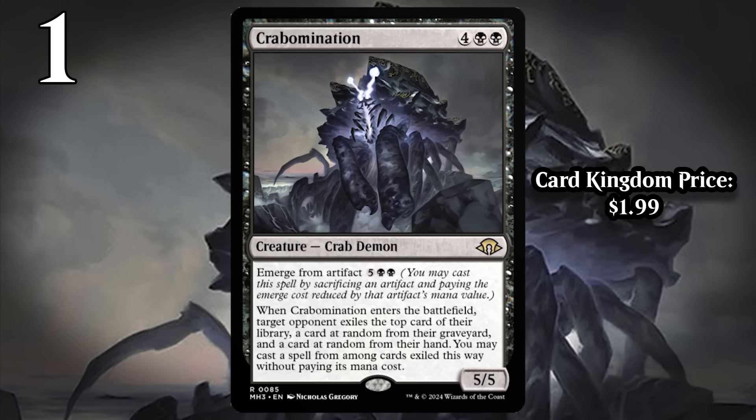Set the Emerge from Artifact part aside for now. What Crabomination does is enter the battlefield and make your opponent exile the top card of their library, a random card from their graveyard, and a random card from their hand. Then you can cast a spell from among the cards exiled that way without paying its mana cost. In other words, you play a 6-mana 5/5 and then get to cast a spell for free. It is somewhat random, but between the three different exile effects you're likely to have something awesome to cast for free. Crabomination is at its best when your opponent has a card to get exiled from their hand — that means you're getting a three-for-one, because your opponent loses a card in hand, you cast one of their cards for free, and you have this huge body in play.